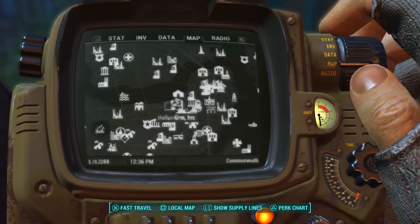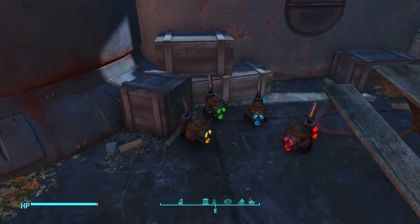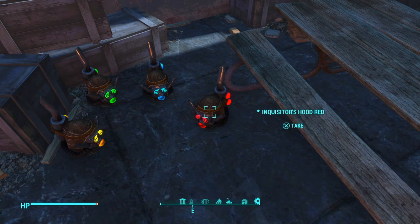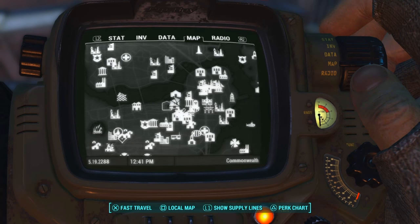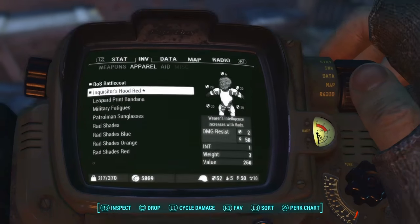All you have to do to find it is come over here to Hallucigen Inc. building. Go over here and at the front entrance, it should be right here up the steps. You have a bunch of different options: you have green, orange, blue, and red. I'm going to put the red one on because that is my preferred color. The stats say the wearer's intelligence increases with rads, which is pretty cool. Let's go ahead and put this on.